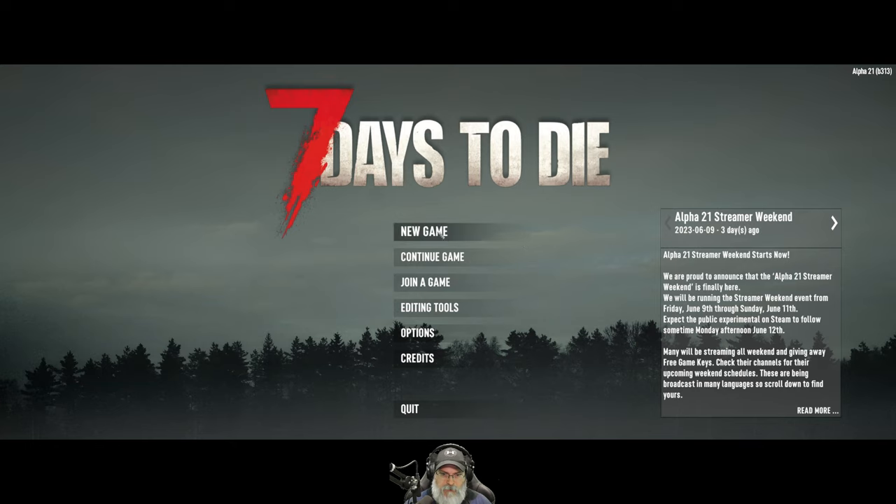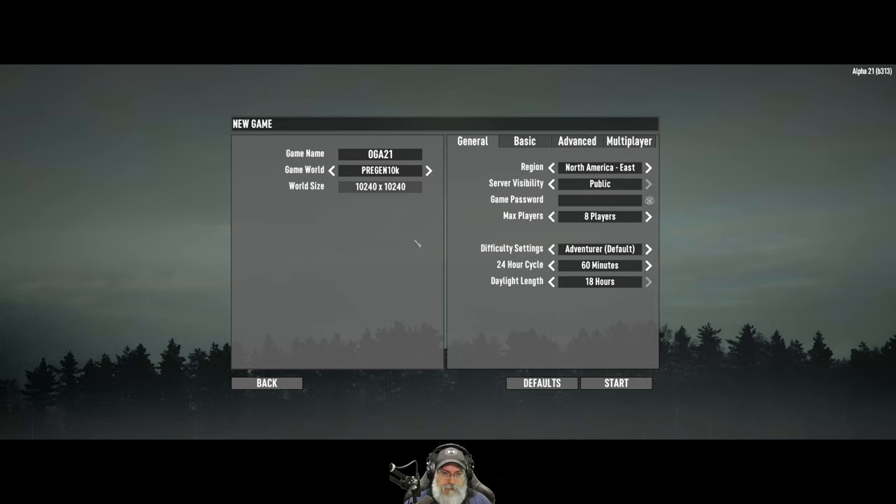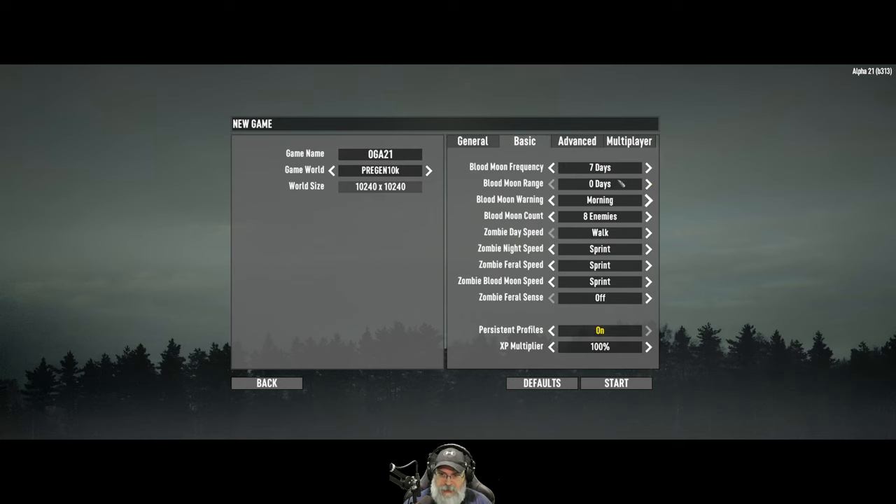We are going to play Total Vanilla here for the first few times. We'll probably do mods later on in the season. We're going to go with OGE 821. I'm going to try a 10K world this time instead of an 8K world, just for something different. We are going to set the difficulty to insane, and we're going to use 90-minute days — that's my typical settings. We'll do 7-day hordes, no range, Blood Moon Warning in the morning — that rhymes. We'll do 32 enemies because 64 is a bit much for my machine. We're cranking everything up to Nightmare, like we always do. Feral Senses on at night, making nighttime extremely dangerous.